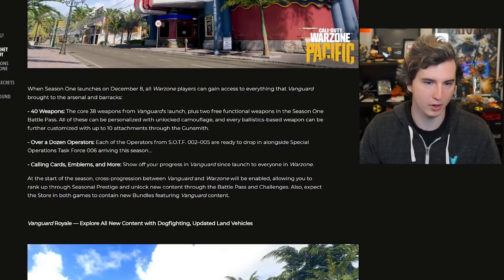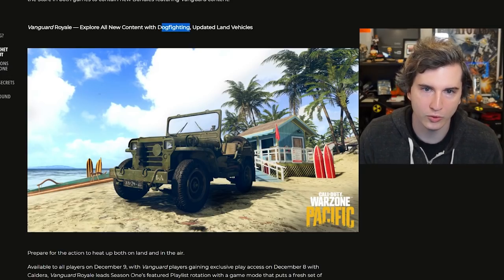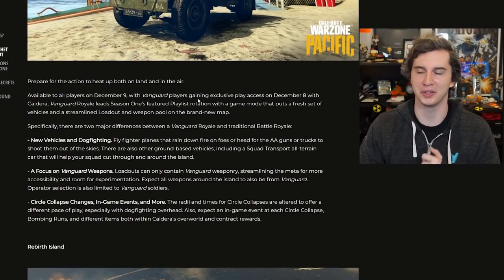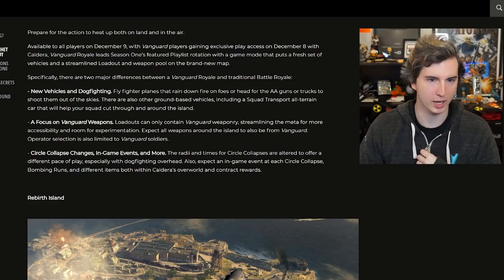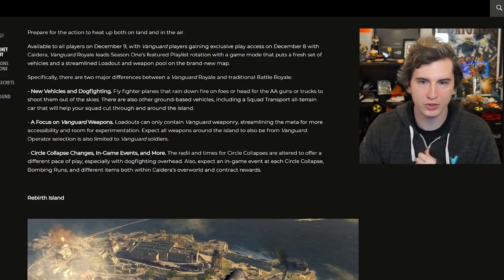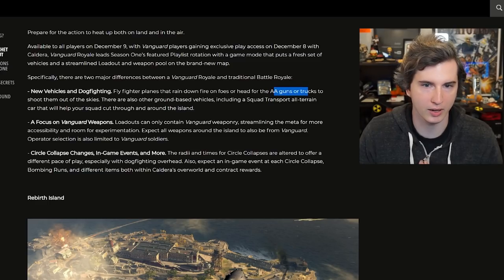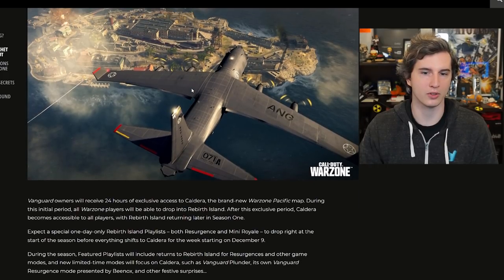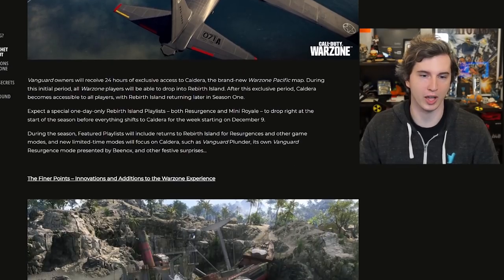40 weapons, 38 from Vanguard's launch, operators, calling cards, emblems. Vanguard Royale experience - all new combat with dogfighting. I guess we're flying planes at each other, like for reals - that'll be fun. And updated land vehicles. I can't wait to steal a plane in Battle Royale and dogfight - that sounds stupidly fun. You can head for AA guns to shoot down the aircraft or trucks. You do fly fighter planes apparently, which sounds really fun. Rebirth Island's getting its own thing with 24 hours access. When Vanguard owners log in and play early, nobody else can play main Warzone for 24 hours - they're all going to be stuck in Rebirth Island.